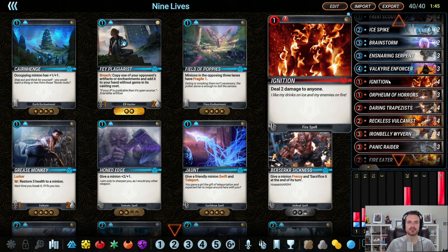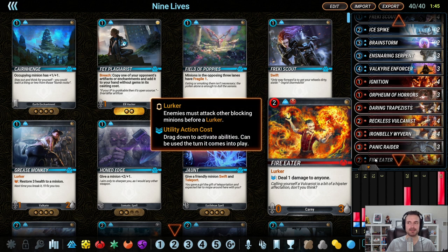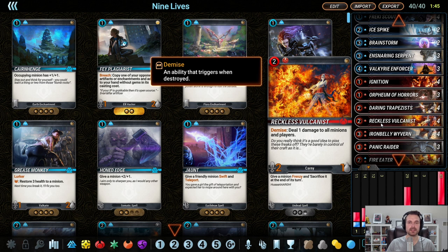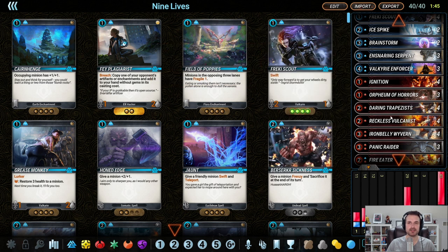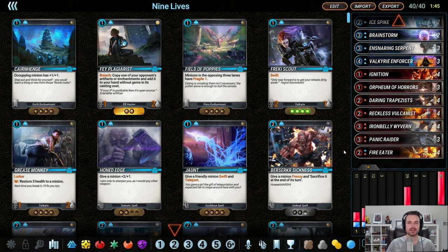Cards like Ignition deal damage to anyone — you can use that on yourself if you need to. Fire Eater is the same concept: deal it to your opponent, deal it to their creatures to get things under control, or deal it to yourself to get down to that one health. We're also running a full suite of Reckless Vulcanist and Orpheum of Horrors. So this is kind of like a quick aggressive deck that also has a lot of ways to just deal a little bit of damage.